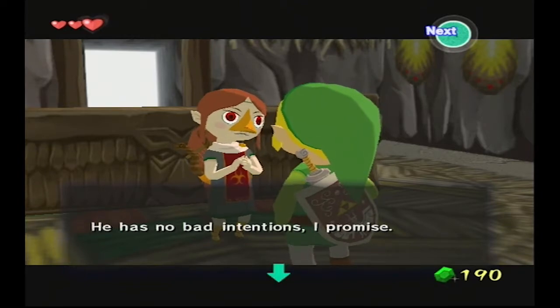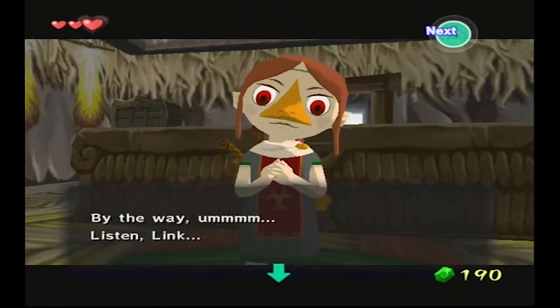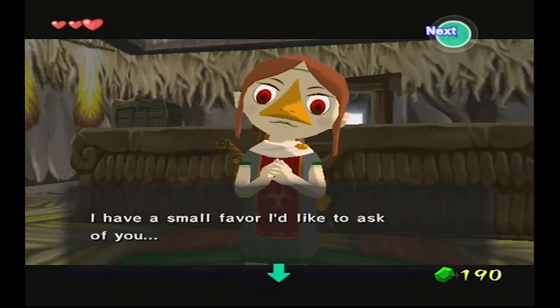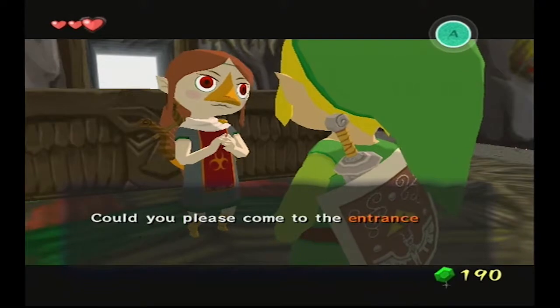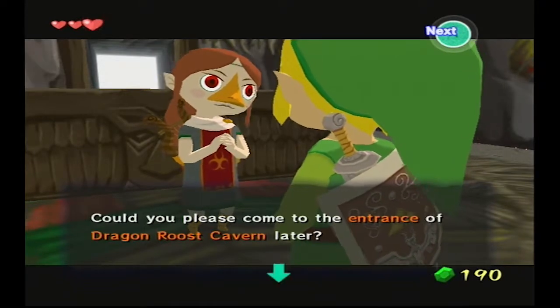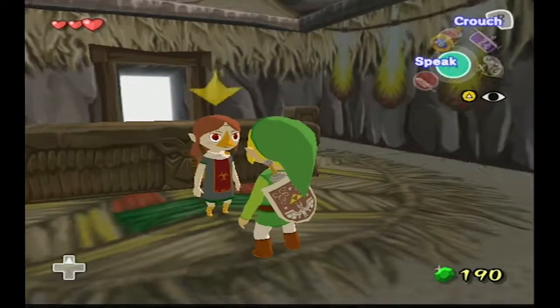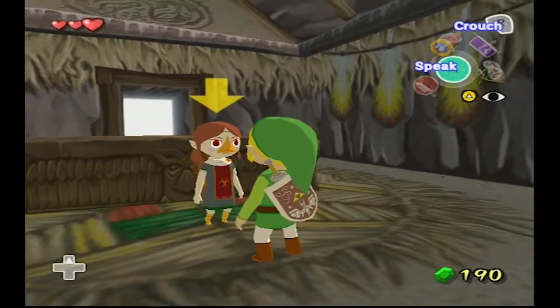Since you've just received a fine delivery bag, why not use it to carry the letter down to Komali? The room way in the back of the first floor is Prince Komali's room — you have to go down a few steps to get there. When you meet Prince Komali, please don't be offended by his manner. He has no bad intentions, I promise. By the way, I have a small favor I'd like to ask of you. Could you please come to the entrance of Dragon's Cavern later? I'll explain everything then.